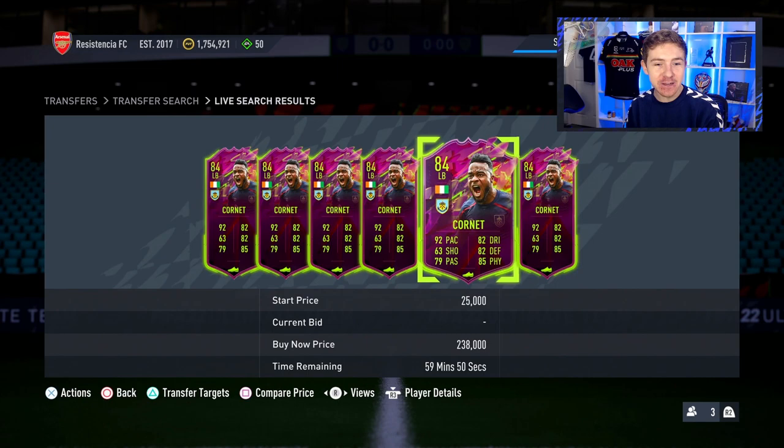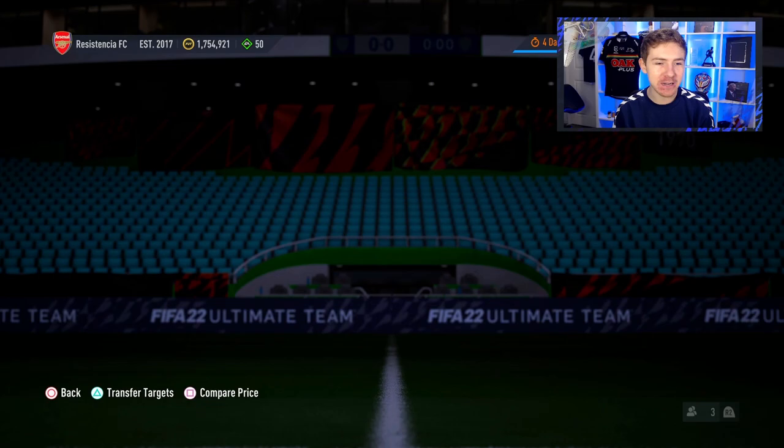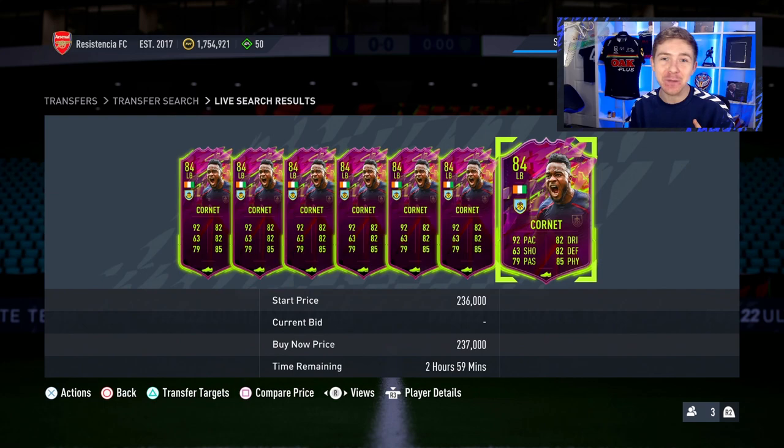Today EA dropped a really good card in Ultimate Team — the 84-rated Rule Breakers Cornet, which we're going to try out. I'm a bit scared to buy him right now because he is dropping very, very quickly.